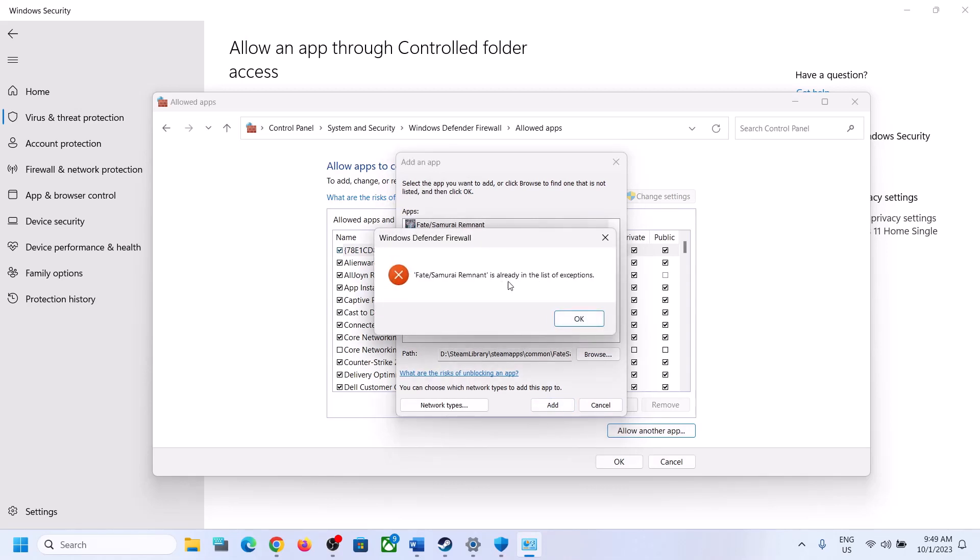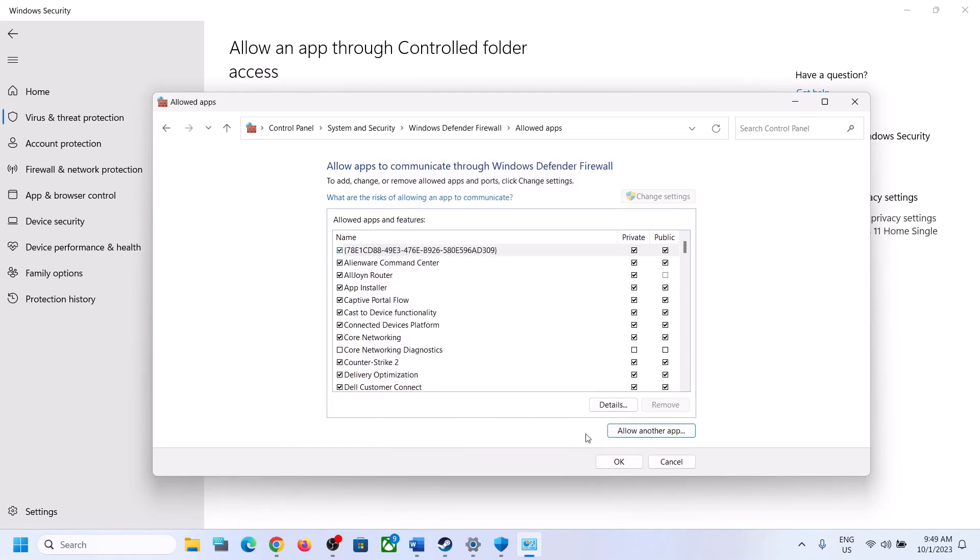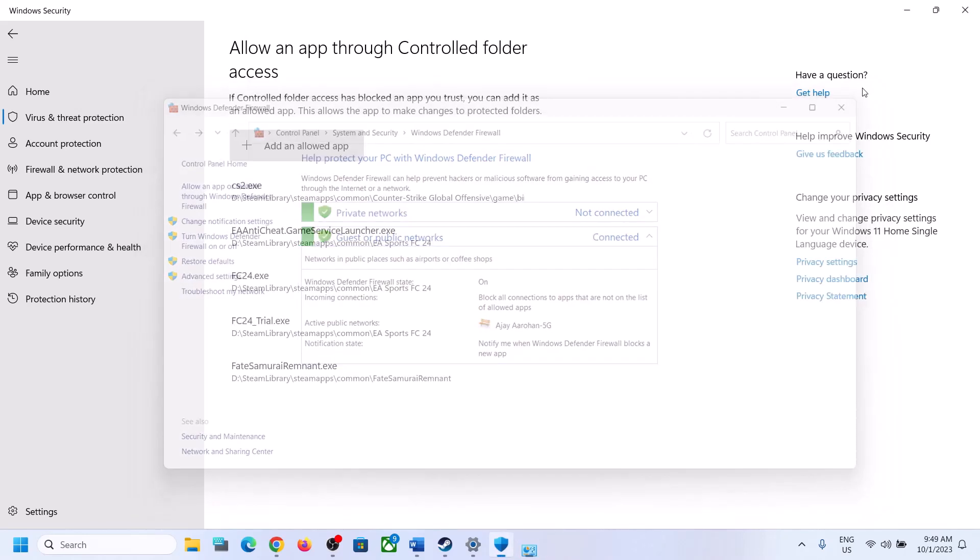In my case the game is already added. Once you add it, click OK at the bottom. Now launch the game.